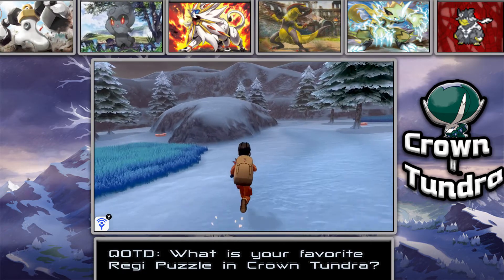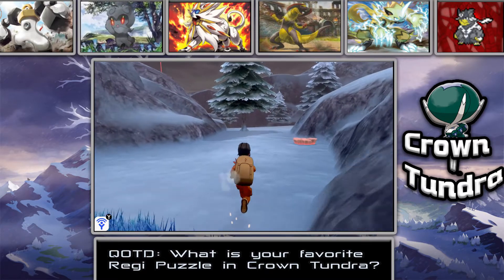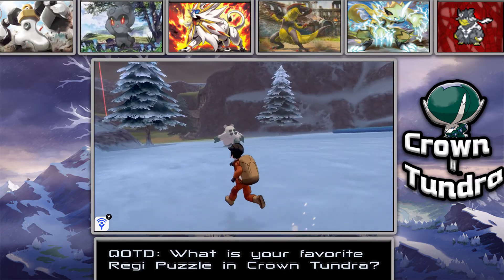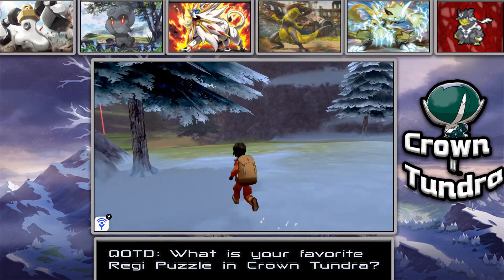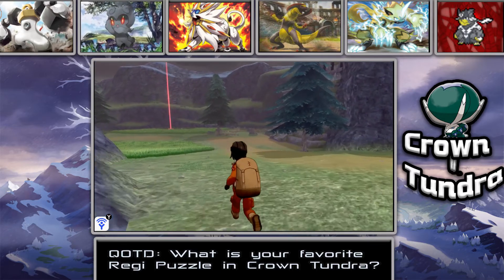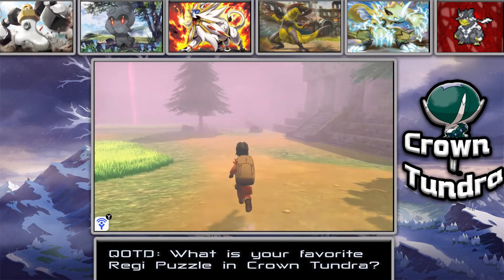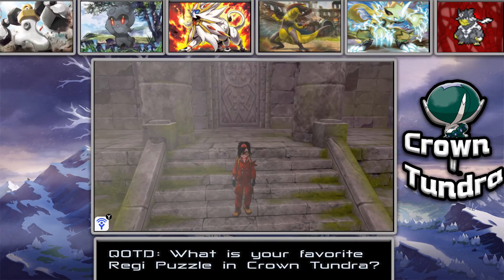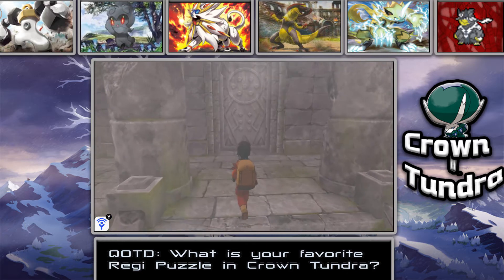This is Frost Point Field, not Giant's Bed — Giant's Bed must be further down where the Registeel building is. Last time we reached that door it said we needed a piercing sound. Off-recording I figured out you can actually whistle in this game, which I may have done once by mistake before. This is how we'll open the door and capture Registeel. I'm pretty certain Regigigas will be in this game too, so we need to grab every Regi we can.